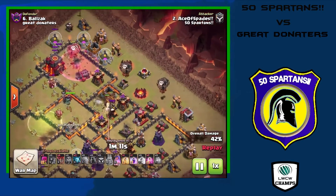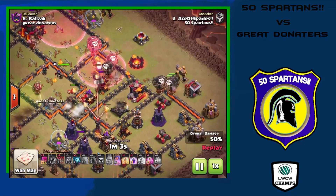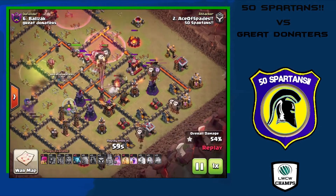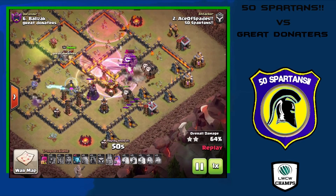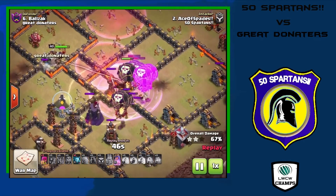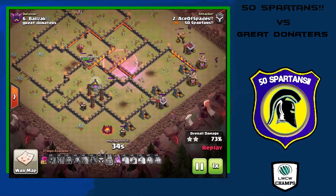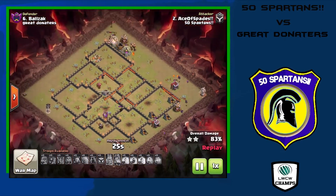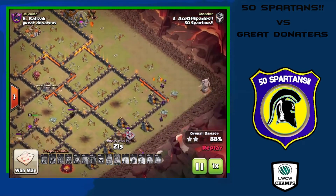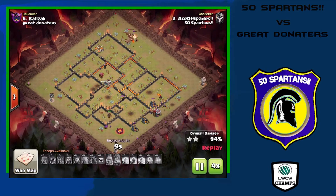Two more air defenses left. The LaLoon portion comes in from the north and northeast, haste getting balloons caught up with the lava hounds. The queen still has full health and her ability unused. He uses a rage and a haste near the second inferno tower — last air defense goes down but the inferno takes out some balloons. Running really thin on balloons and looking unhealthy, the last balloon takes down the bomb tower. Luckily the queen uses her ability to handle the tesla farm. Cleanup with the king, barbarians, minions, and lava pups — a very nicely done 10v10 triple.